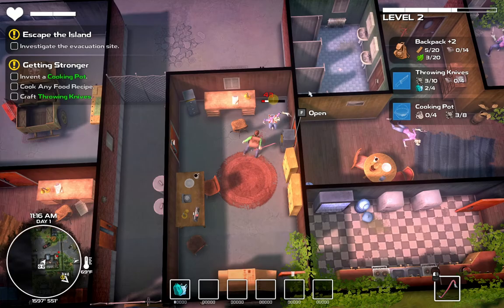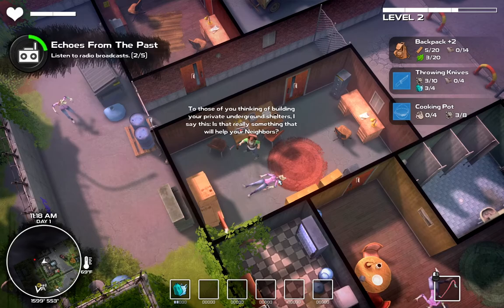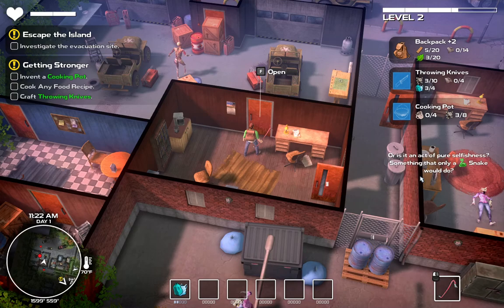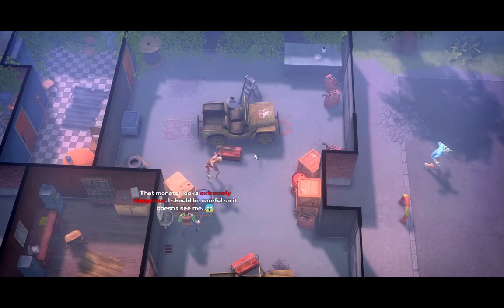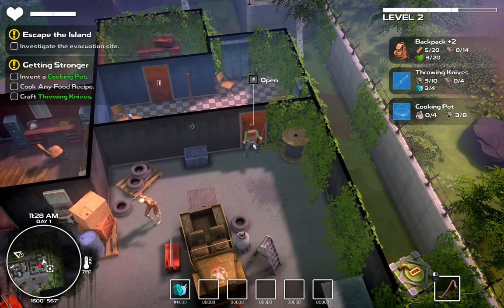Everything currently in this version of the game is very likely to change, but everything now is a finite resource - except zombies. Zombies are an infinitely spawning resource with drops and experience. For those of you thinking of building your private underground shelters - is that really something that will help your neighbors, or is it an act of pure selfishness? Something that only a snake would do? This is an automated recording sent from K23, the Crown Station. That monster looks extremely dangerous - I should be careful so it doesn't see me.